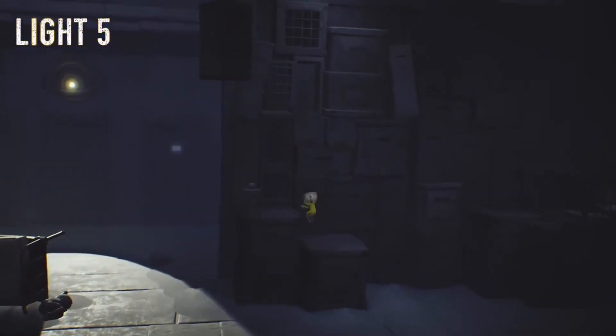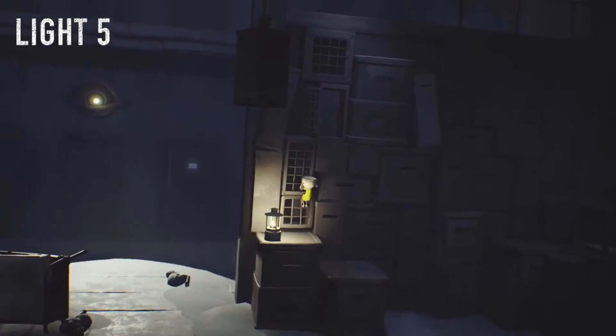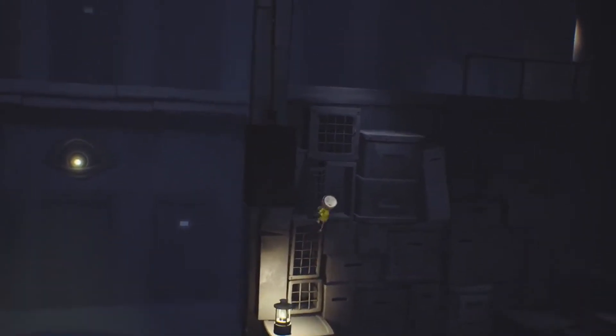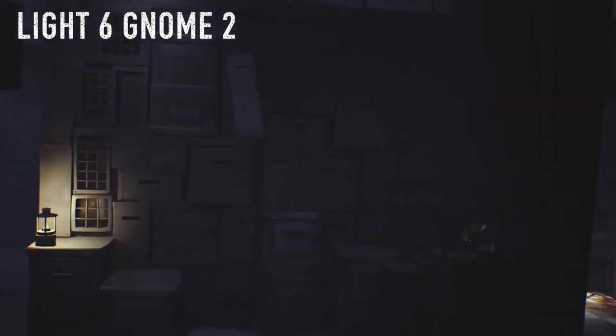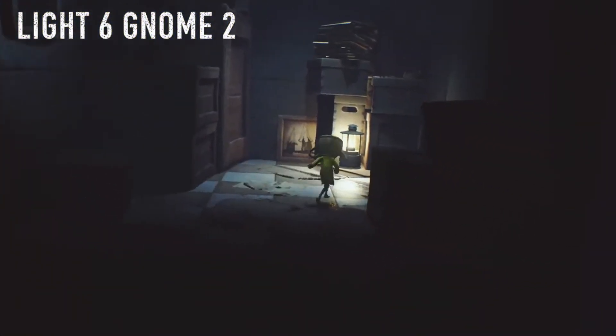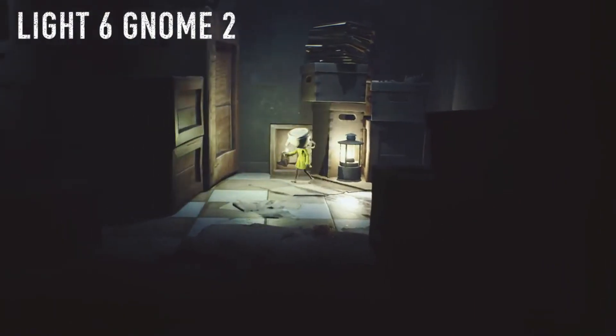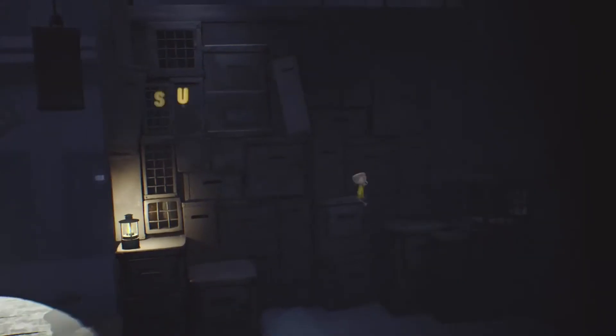You're going to come into this bathroom — up on the top left corner there's a light. This is when you encounter the ivy mechanic for the first time. You're going to come here and light this light, then climb to the other side and jump down. Here's where you get your next gnome — he's supposed to be down here but I already got him, and there's the light as well.